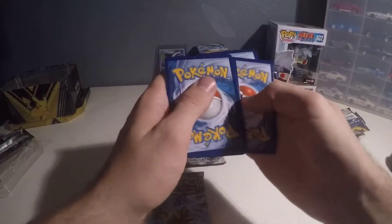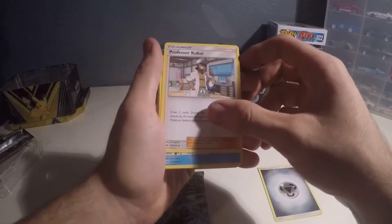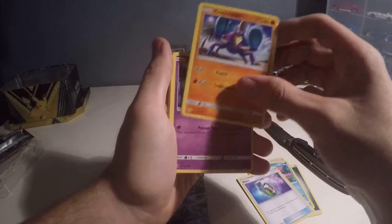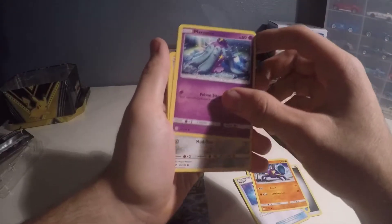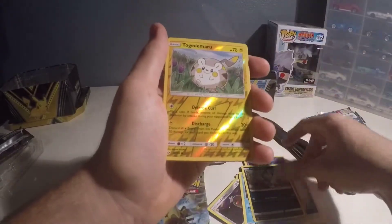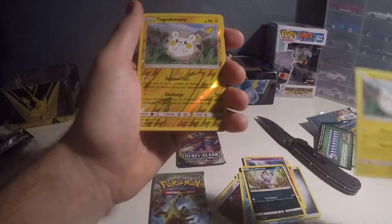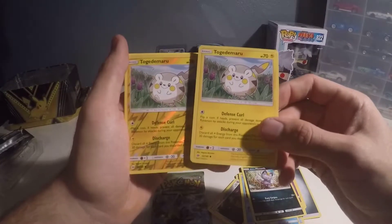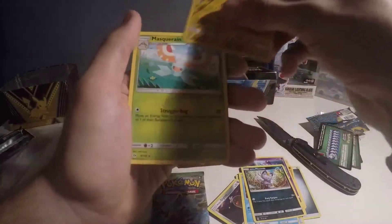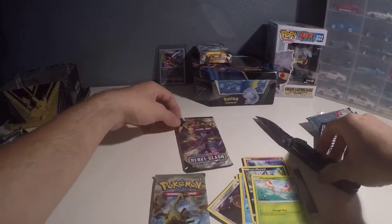One, two, three, four — boom. We got the energy of course, Professor's Research, corsola, crabrawler, meowth — oh there we go, I got the shiny version! I have the non-holo version over here that I was gonna give my girlfriend, but I'm pretty sure she'd appreciate the holo card more, so we'll add that to her pile. And masquerain — great, okay, on to the next one.